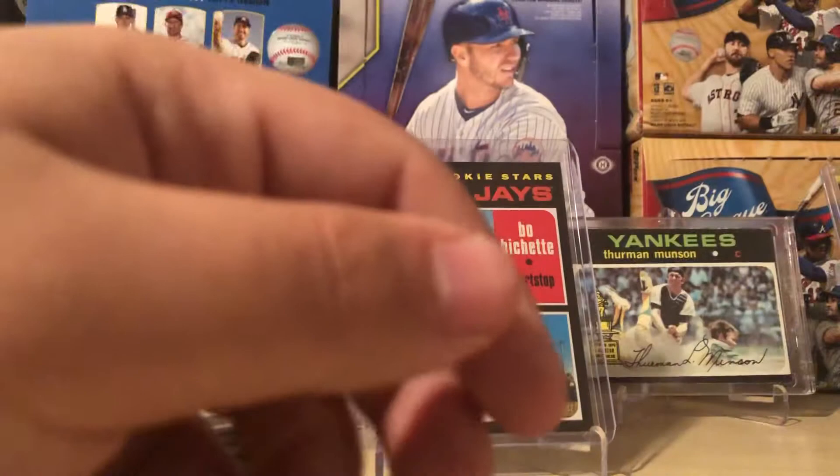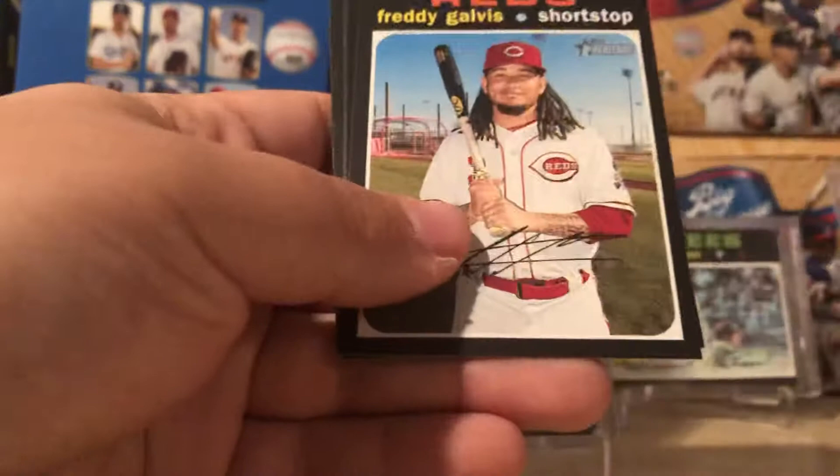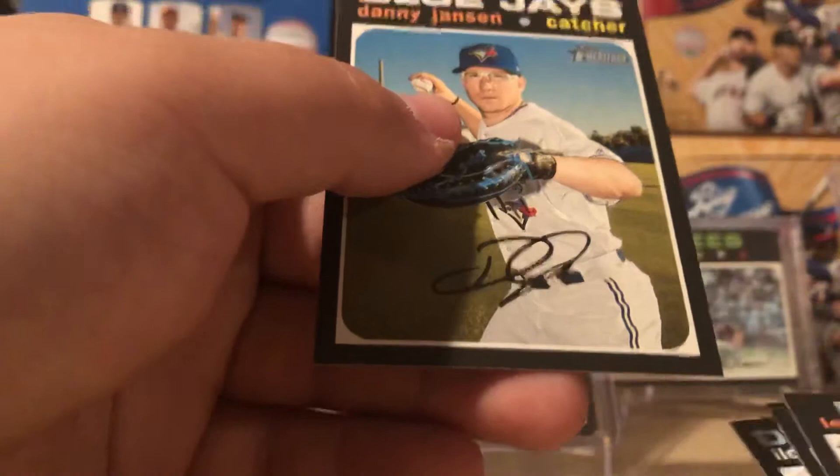Emilio Pagan, Jose Ramirez, Luke Jackson, Freddie Galvis, Jeff McNeil short print — yep, $4.92. Vargas, Chance Sisco, Louis Brinson, and Danny Jansen. No other short prints. Jeff McNeil though — decent name, definitely take his short print. I think it goes for a few bucks if I do recall.